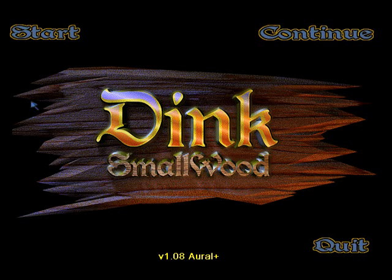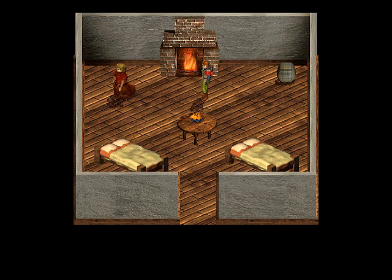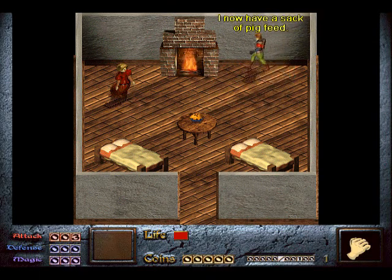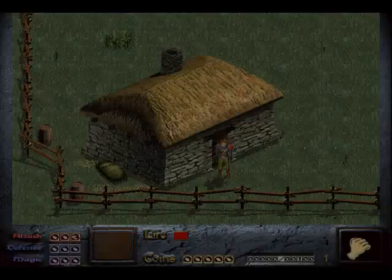I'm playing version 1.08 Oral Plus of Dink Smallwood. So let's start the game. You start off in a room with Dink's mum telling you to feed the pigs. It's a very easy quest, probably intentionally added so the player can figure out the controls. But anyway let's eat some pie and kick some arse — let's go feed the pigs.